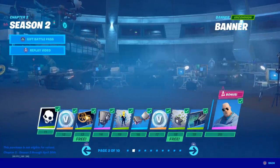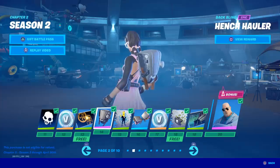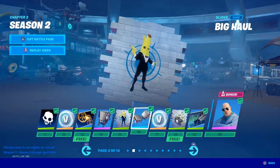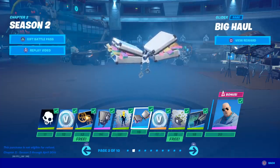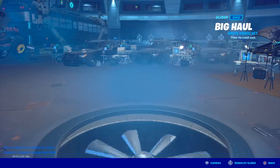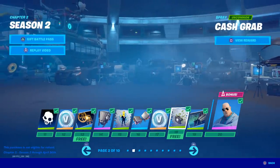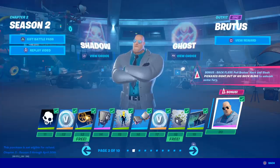Tiers 11 through 20 - we have a banner, I'm not a big fan of banners. Loading screen is kind of cool. Hinge Hauler goes along with the harvesting tool, that can work. Another spray I'm not gonna use - I kind of wish they would stop putting sprays in the battle pass because no one uses sprays unless it's for a challenge. This one is a glider so you can use this glider with the contrail, that's pretty awesome. More free V-Bucks. Mountain Raid loading screen - that is actually really cool, I love that art style.